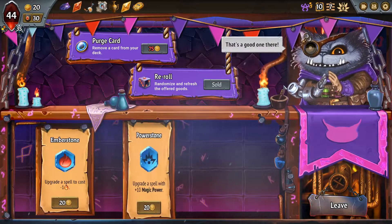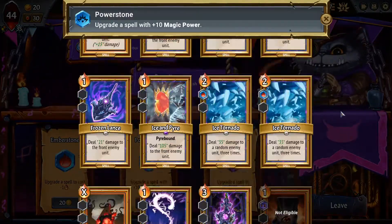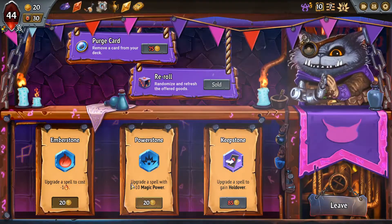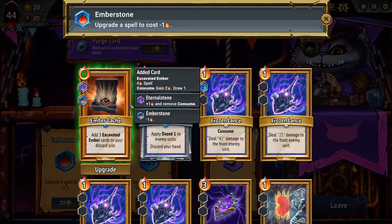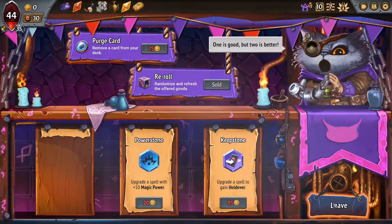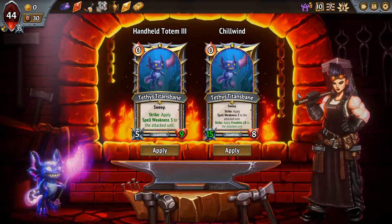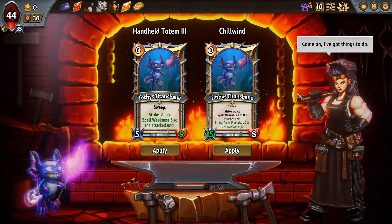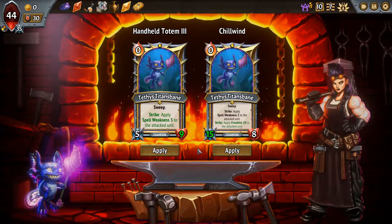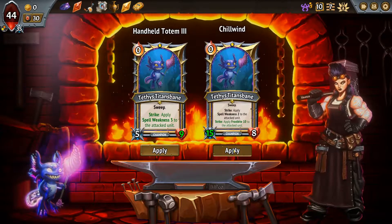We can't really get holdover anymore - we got holdover here, that would have been better. Because I could have holdover one of the ice tornadoes. I can make the ice tornado cheap again - make one of the ice tornadoes cost one. We had more gold - of course we're upgrading you. That's bad. I don't have the make a spell cheaper - I had it the other two times, I didn't take it, and now I was like yeah would have been real good. We get something else - do I want frostbite or do I want spell weakness? An additional stack of spell weakness or some 10 frostbite? Take the 10 frostbite.